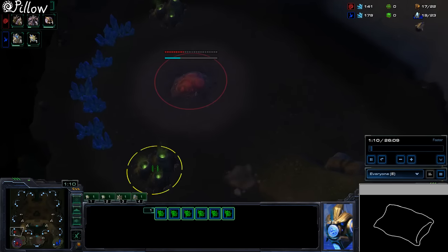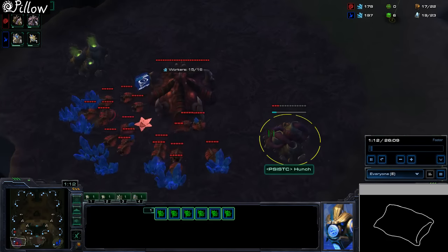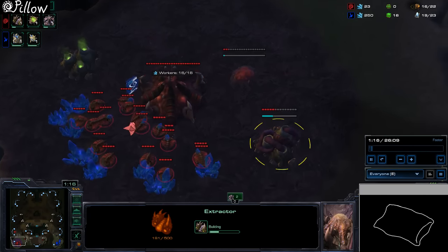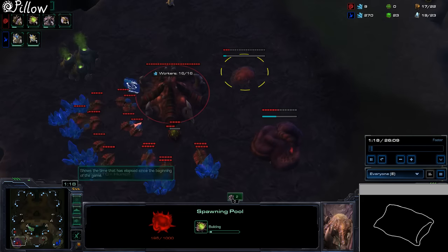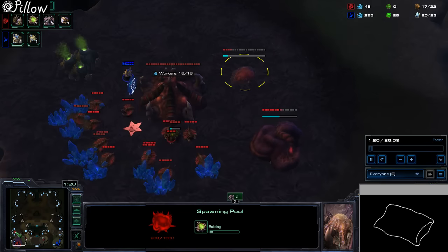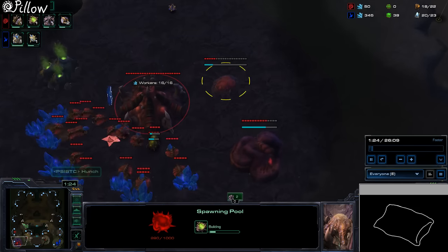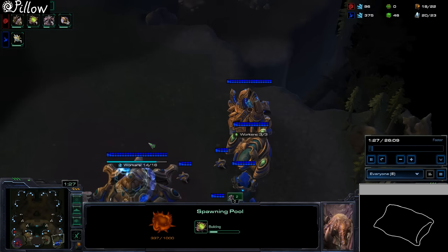We start the game off pretty standard and we open with hatch, gas, pool. We open with gas to get the Ling speed, just to stay safe. He scouts me — standard. He opens with gateway, nexus, also standard.